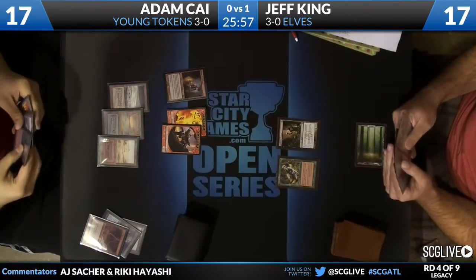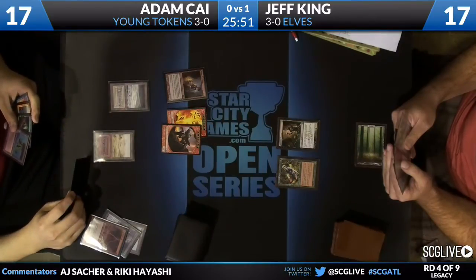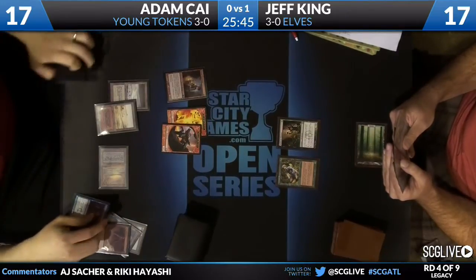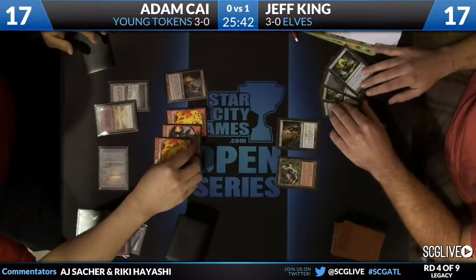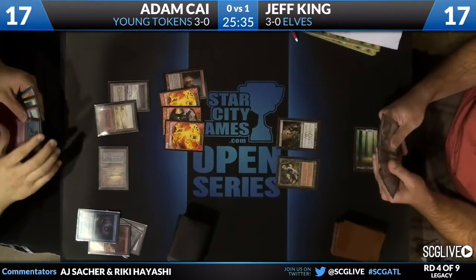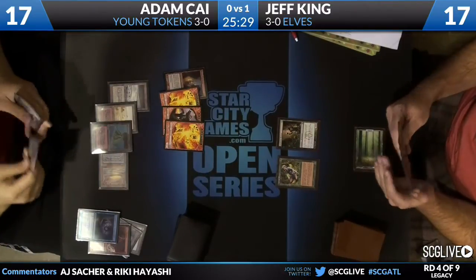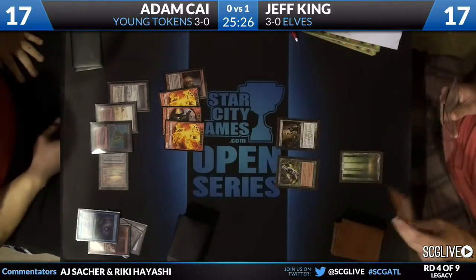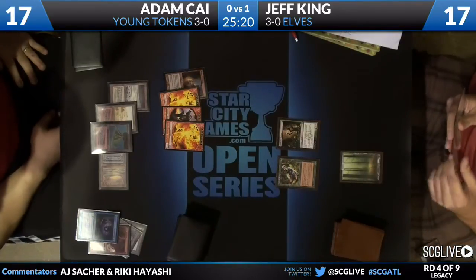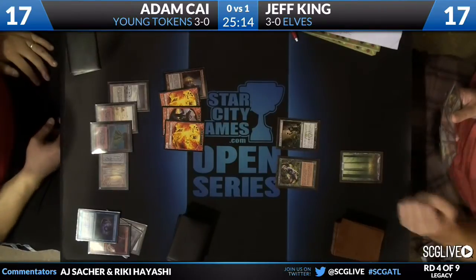So it looks like Adam has a Force of Will, a Gitaxian Probe, a Polluted Delta, and a Volcanic Island — not the strongest hand, but with Force of Will available and a growing token army, it looks like he's going to cast the Probe for a token and a card. But then he no longer has a blue card in his hand for Force of Will pitch. He draws another land. He Thoughtseized and knows that Jeff is missing land drops. He doesn't have that much to fear. Next turn Adam Kai can play his fifth land and have Force of Will up hardcast if need be.